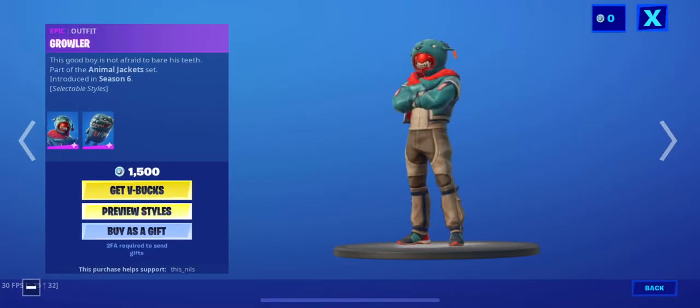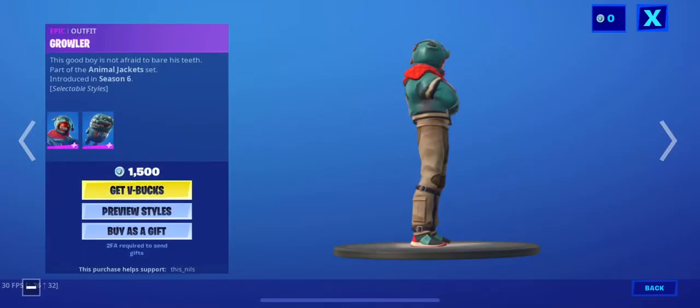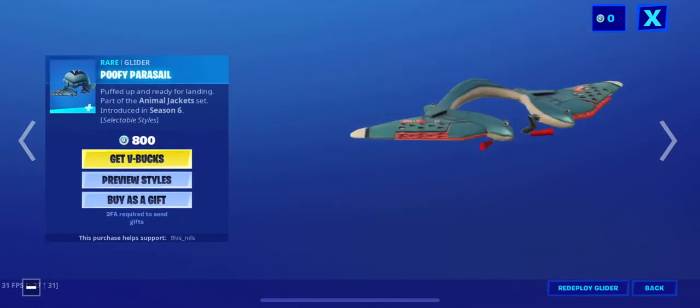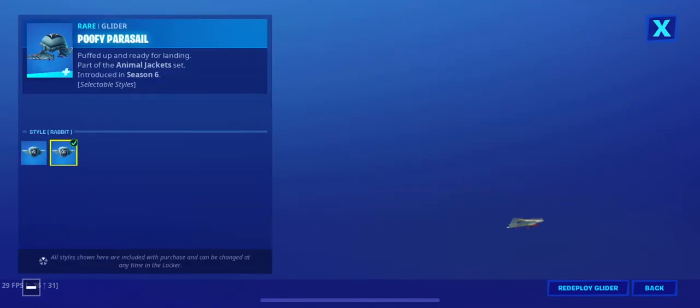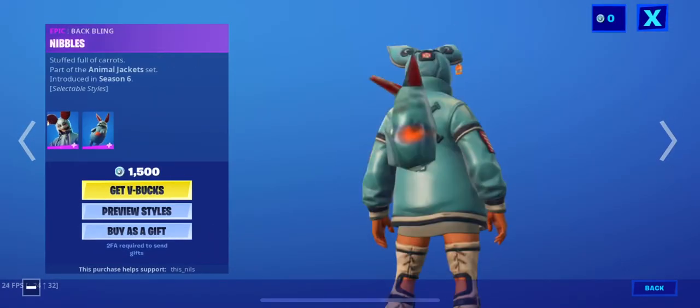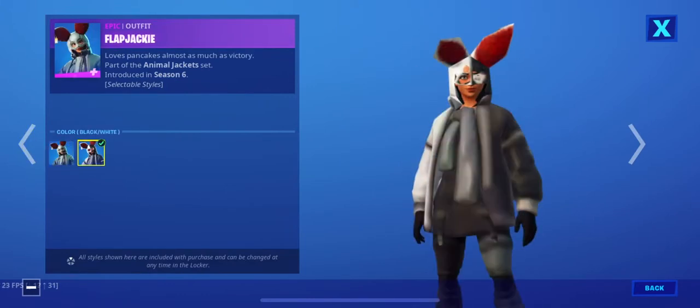Growler's back with the back bling Woof's. Jack Spammer's back. The Poofy Parasol's back with its rabbit edit style, as well as Flapjackie with her Nibbles back bling. Of course, the black and white styles obviously.